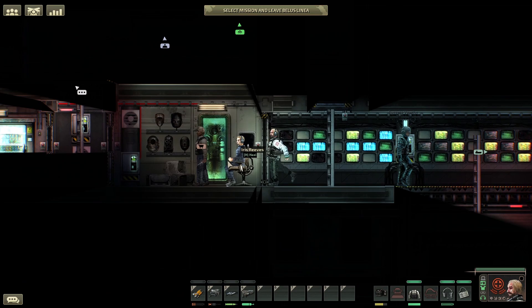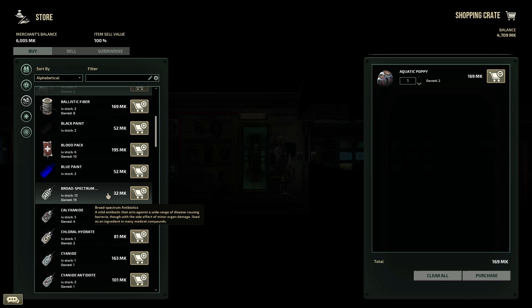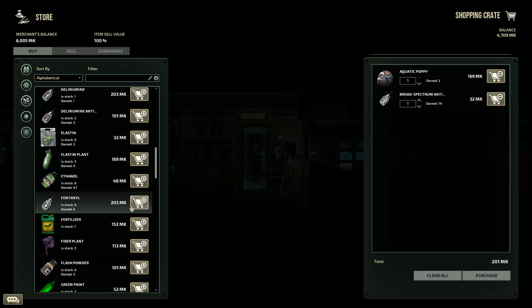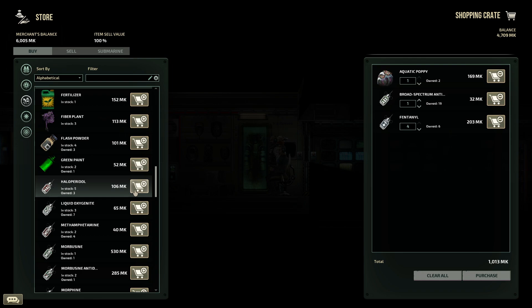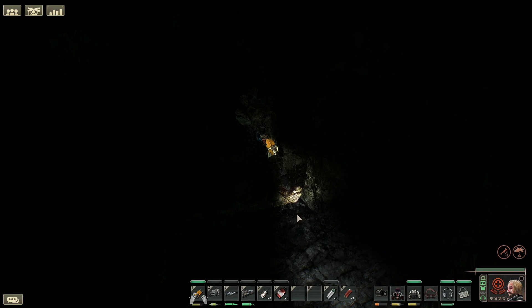We've now talked about afflictions, treatments and stimulants, but where do you get all these things from? There are three main sources: stations, monsters and plants. Different stations sell different medication, but in general most medication can be bought from all stations. Although, if your entire crew gets the husk infection or radiation poisoning, it can be very difficult to have enough specific medication to treat everyone on board.